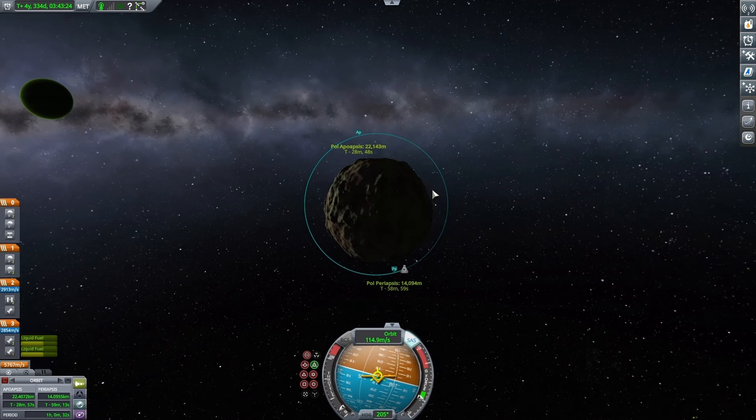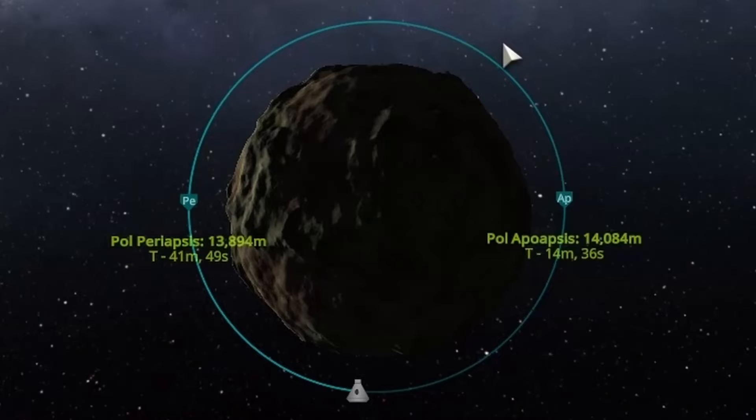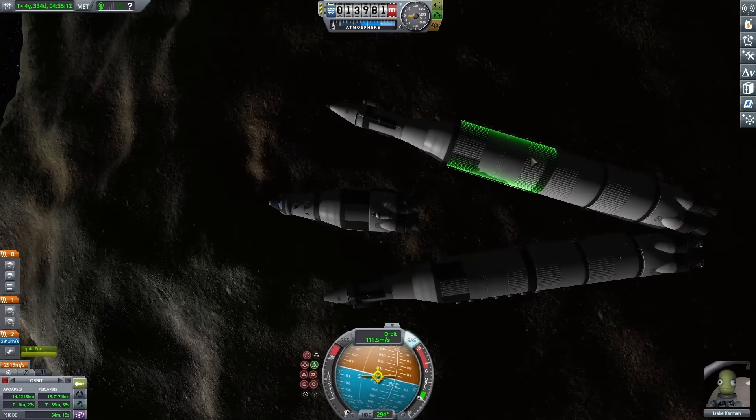I turned up the throttle a little bit more at the end, but it was kind of crazy how much I got out of that little throttle. After one correction burn, I finally got an orbit right about at 14,000 meters, pretty consistently. Now that I'm in a stable orbit around Pol, I wanted to try separating off my lander and combining the orbiters.